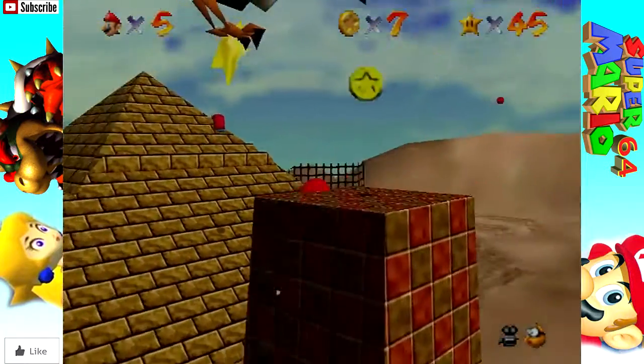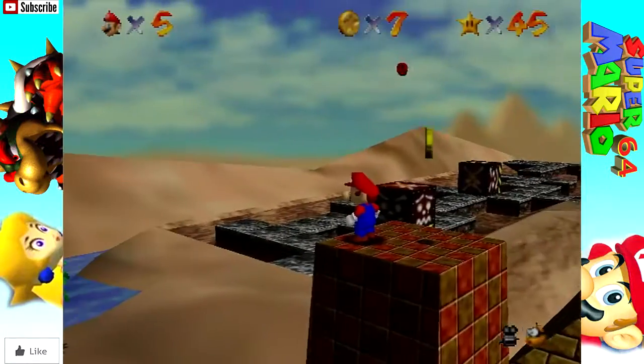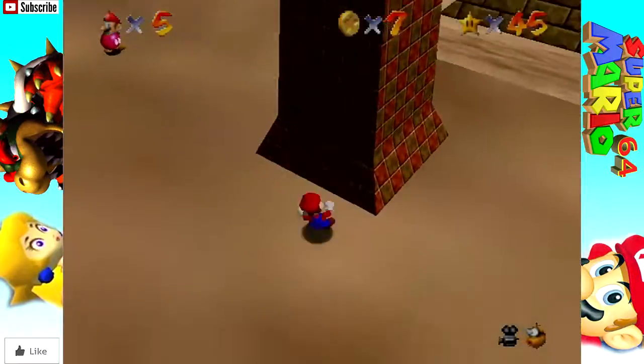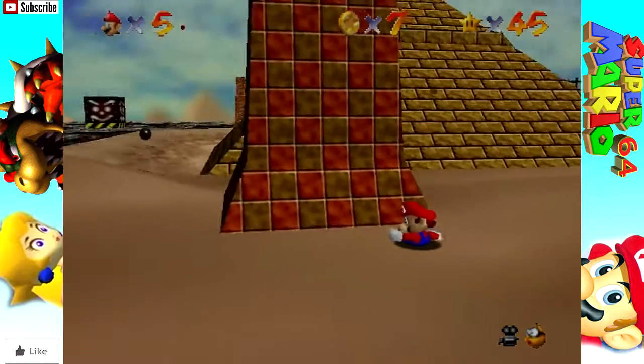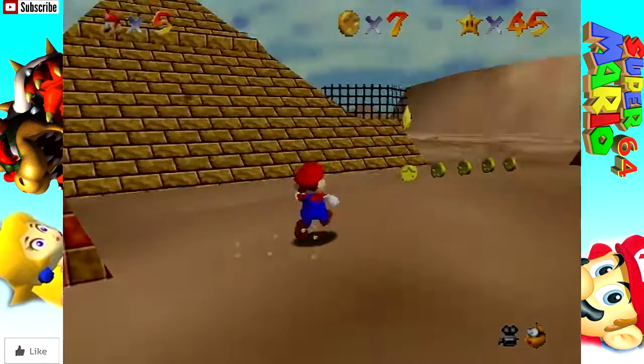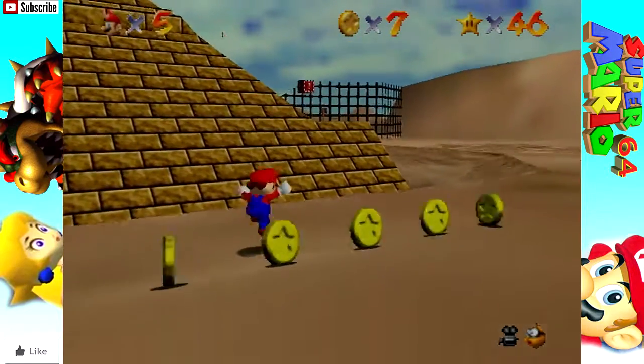Weirdly enough, you could walk up these pillars. I don't know, you guys - it's really dumb. So the way you get this star is you just jump - I think he flies around all these pillars. I don't think you can steal your hat if you're not careful. Oh, wow - just right here too? That was the easiest star.